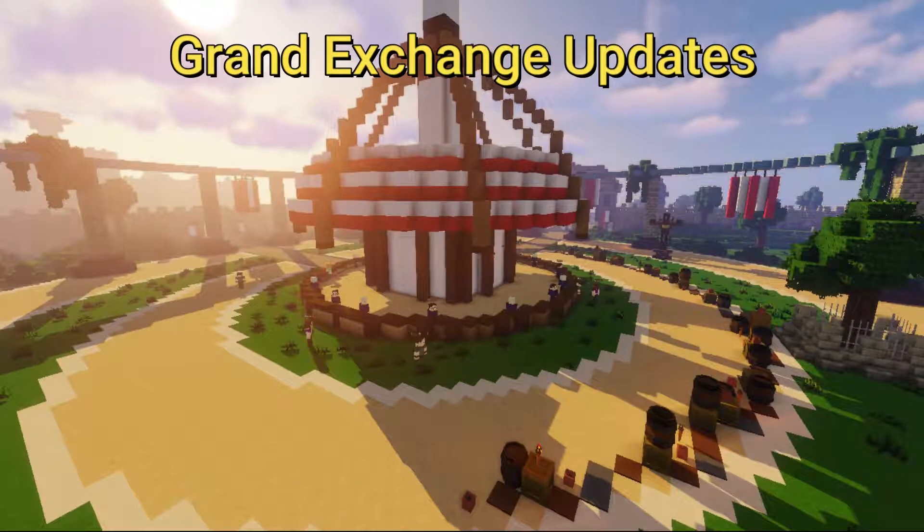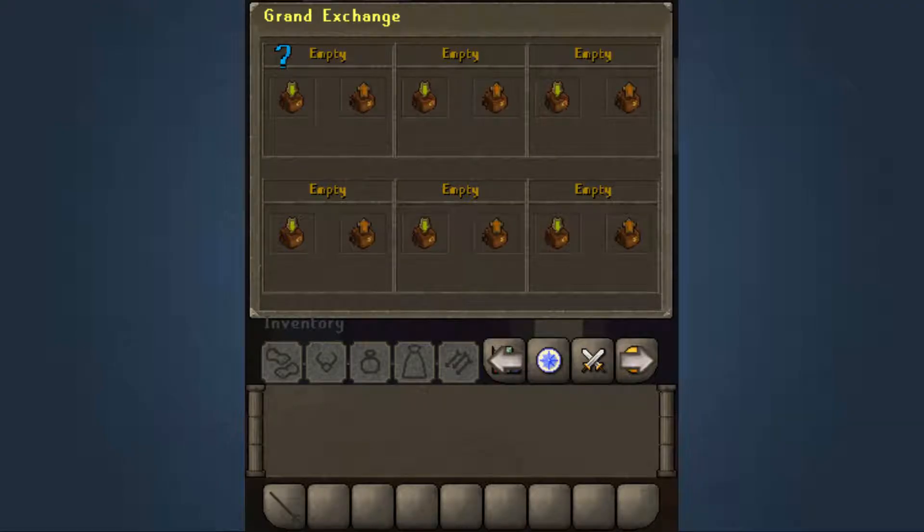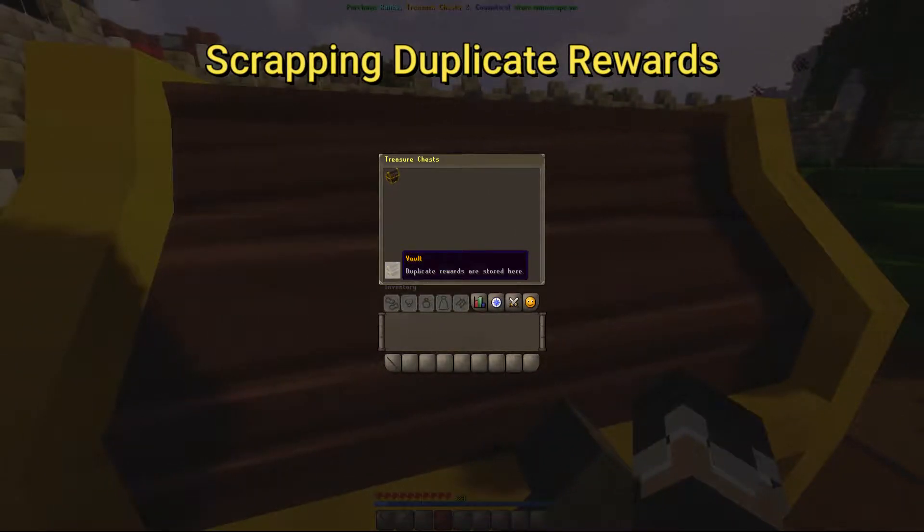The grand exchange has had an awesome rework done to it. There is now a guide price for items that are actively traded, which can be very helpful for both new and old players alike in finding the price of an item. Players can also take advantage of all six slots in the grand exchange, and members have access to unlimited slots. Those extra slots can be accessed via the arrows highlighted here.